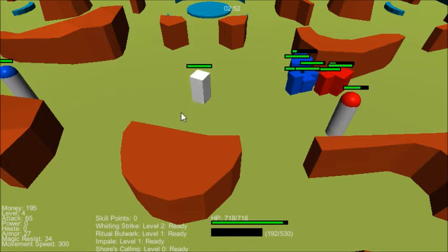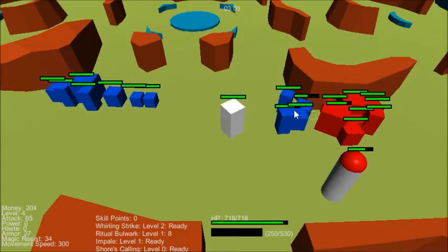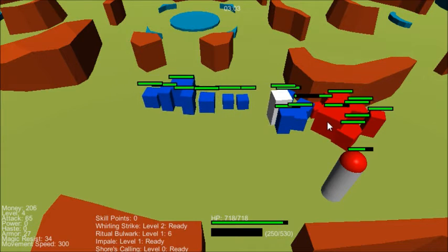We also have minion AI which should now work properly — not like last time where they would hunt you down relentlessly. They now return to where they were. There was also some ritual bull work there to show how defense and stats scale up.